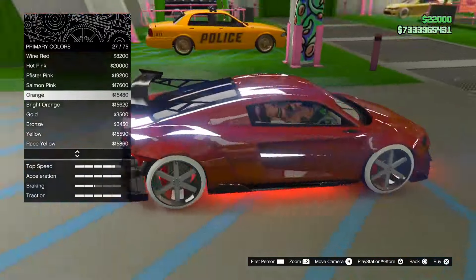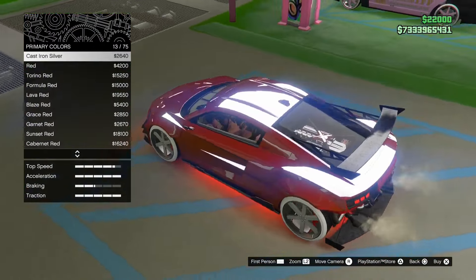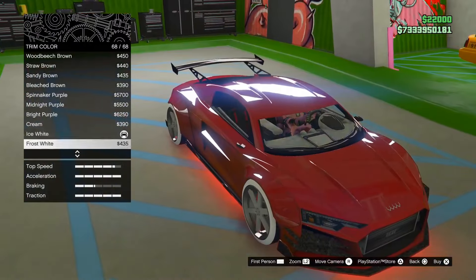You can also go to pearlescent and equip a pearlescent if you want to make it look a little bit better. I equipped Torino Red, though I don't think it made that much of a difference — but you can add a pearlescent to enhance it a little.